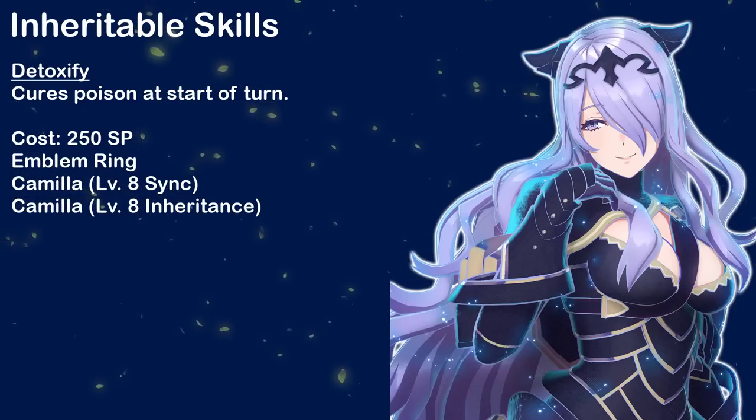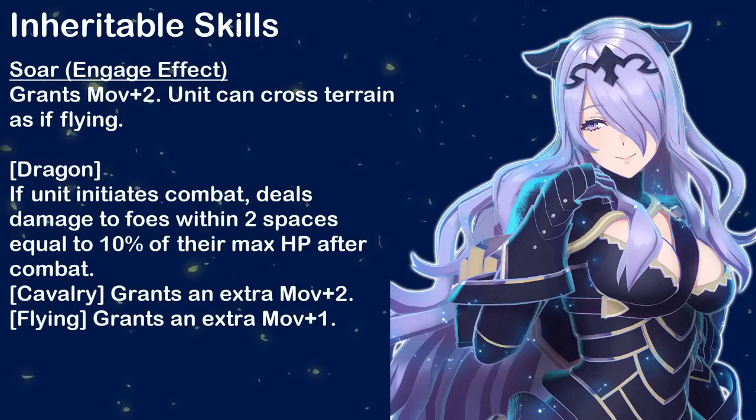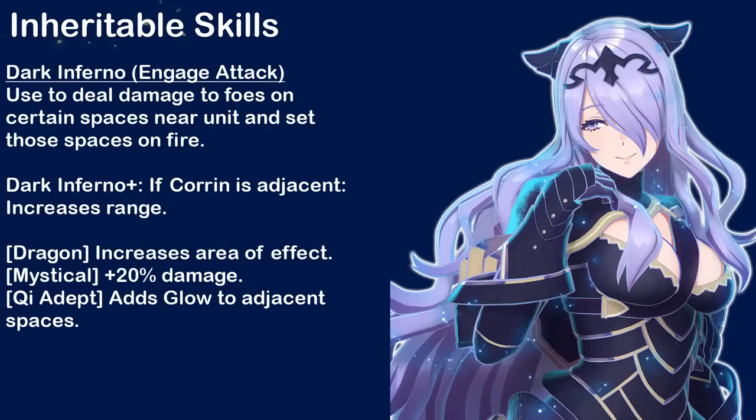For her Engage Skills and Attacks: Dragon Vein — used to add a special effect on certain spaces. Soar — grants move plus 2 and unit can cross terrain as if flying, with the following type bonuses. And Dark Inferno — used to deal damage to foes on certain spaces near unit and set those spaces on fire. Dark Inferno Plus, when next to Emblem Corrin, greatly increases the range, with the following type bonuses.